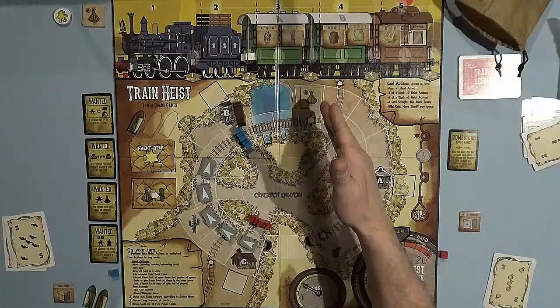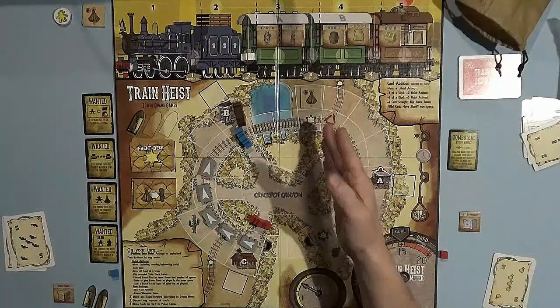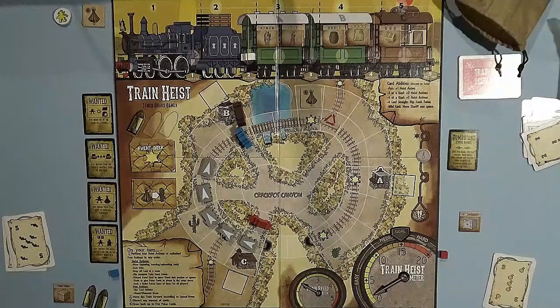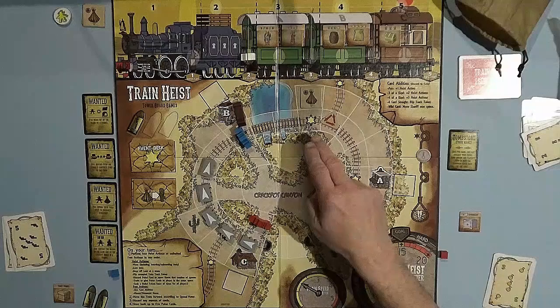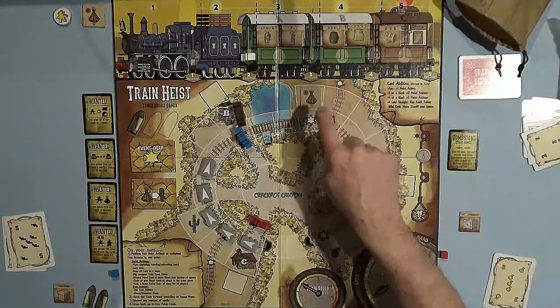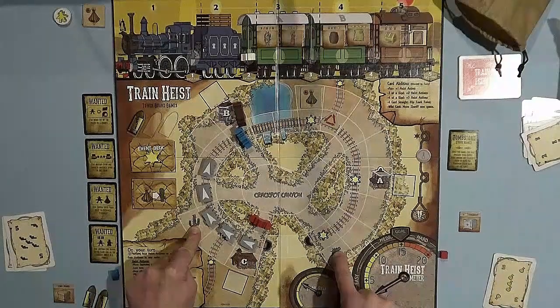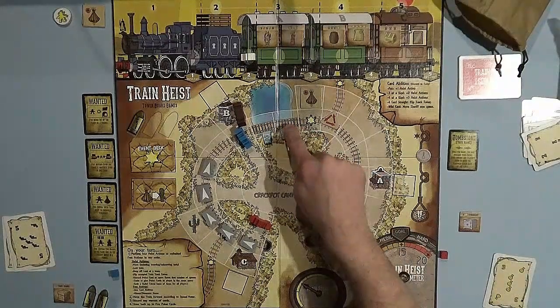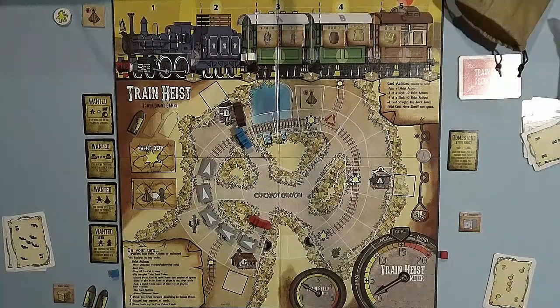When you have a Cherokee token out, you cannot go on that space. You can stop next to it or go around, but you cannot cross over that space. You lay it on top of the cactus symbol. Now I can no longer enter that space. That ends round seven. When you drop the Cherokee territory tile, you place it with the arrows pointed towards the center. Cherokee territory is the spot the token is on plus the space below it — so it takes both of those spaces. In essence it's blocking you from running along the tracks to the next town, forcing you to go through Crackpot Canyon.